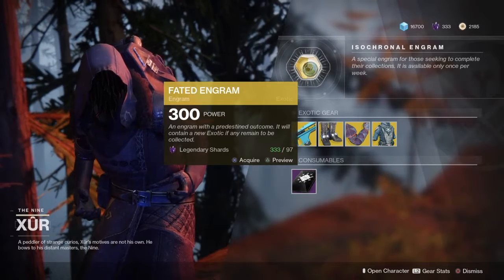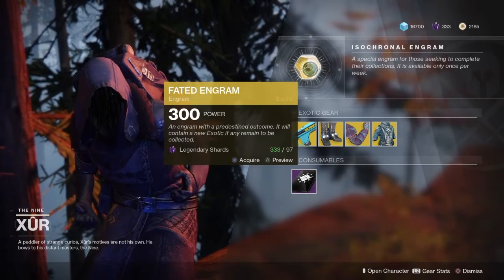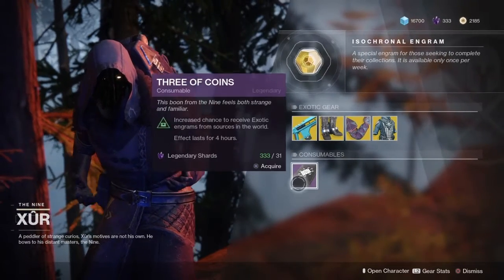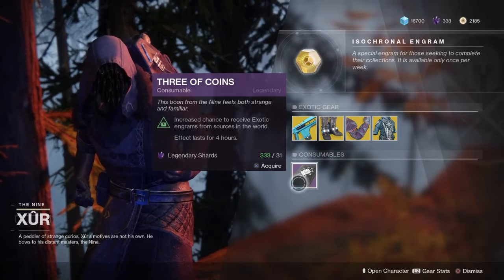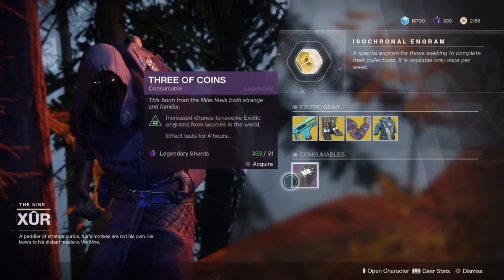Faded engram — for 97 legendary shards, if you cannot seem to get that exotic you're dying to get, this just might be able to help you out. And if you want to go the cheaper route, Three of Coins for 31 legendary shards ups your chance for four hours to get an exotic.